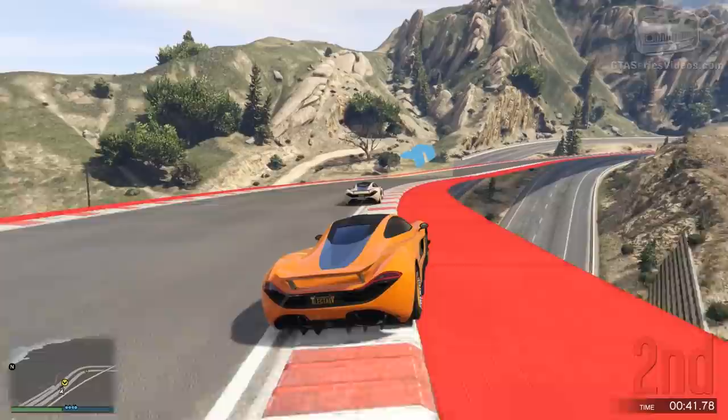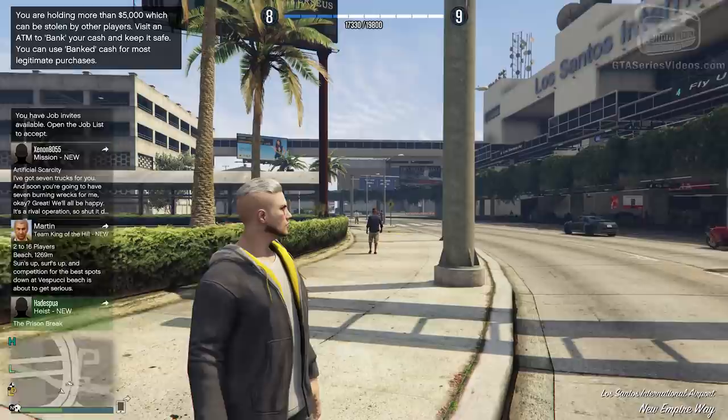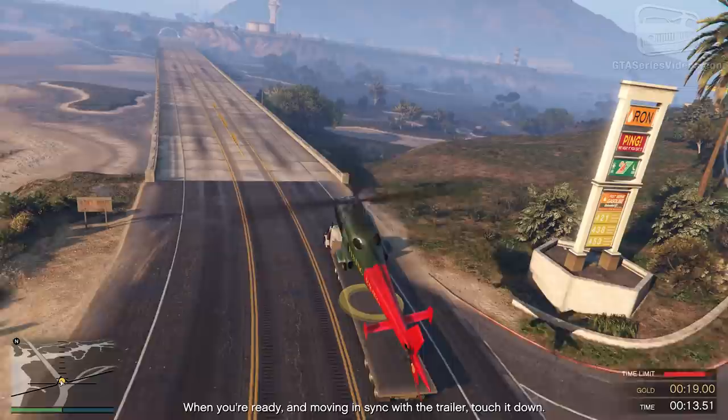There are also RC time trials and premium races, but to have access to those you actually need to spend millions and we're trying to make money, not lose it. Another $232,500 and almost 14,000 RPs can be obtained by completing the San Andreas Flight School with all gold medals, requiring time and ability in flying helicopters and planes in GTA Online.